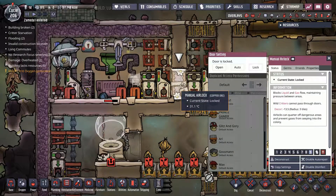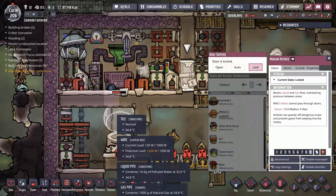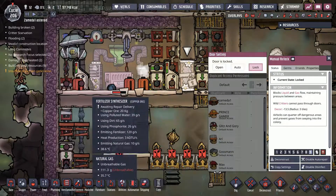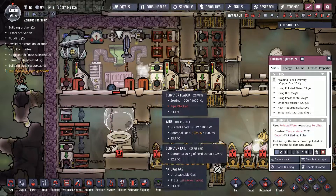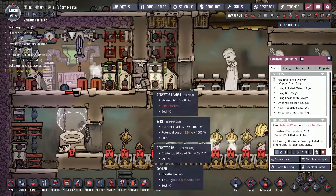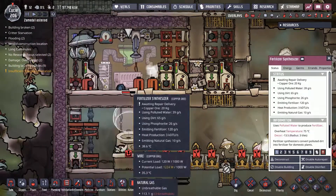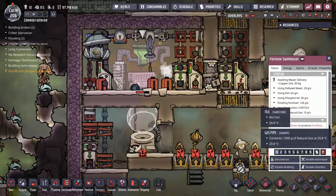There I have a manual door set on lock. I have one accident here — some crude oil, I guess from this building. It came on the ground and it's actually dealing damage to my building. So I need to open this door, put tubes in, mop the floor, and get out of there.